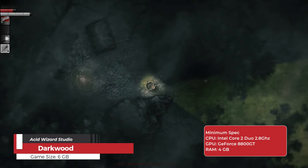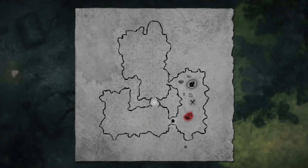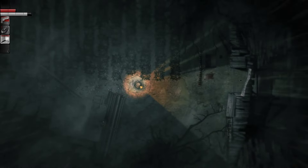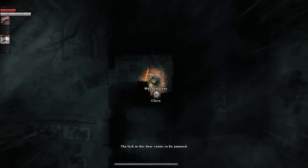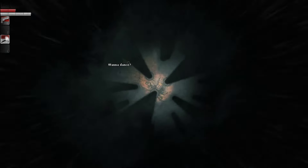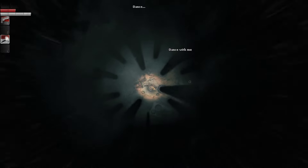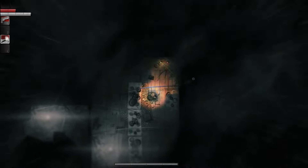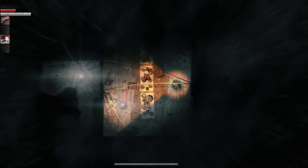Darkwood is a top-down survival horror game that immerses players in a dark, foreboding forest filled with terrifying creatures and unsettling mysteries. Set in Poland during the late 20th century, the game combines elements of survival, roguelike, and horror genres. Players must explore the forest during the day to gather supplies and fortify their hideout, while avoiding or confronting nightmarish beings that emerge after dark. The game emphasizes freedom and experimentation, with a hauntingly atmospheric tone focused on creating tension and dread rather than relying on jump scares.